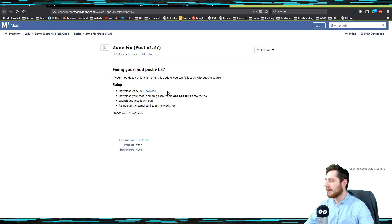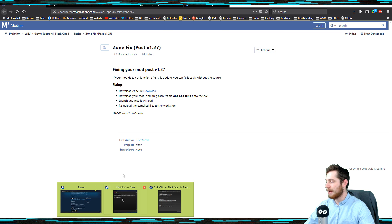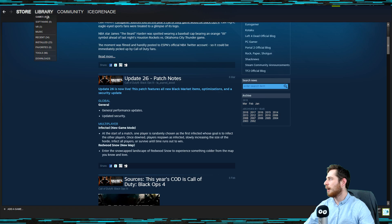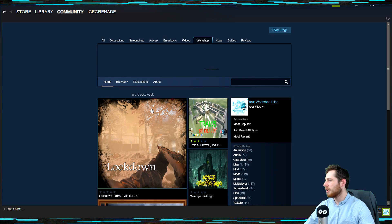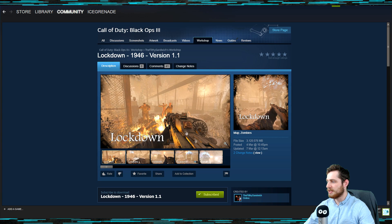I'll show you exactly what you need to do. Say you are playing a custom map — for an example, we'll go to the workshop and I want to play this lockdown map.